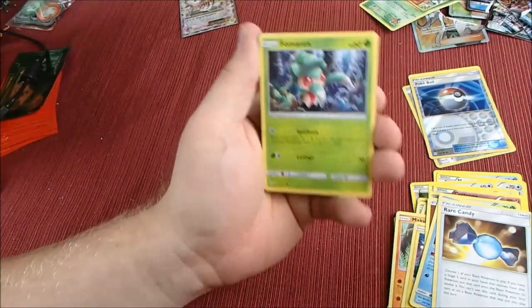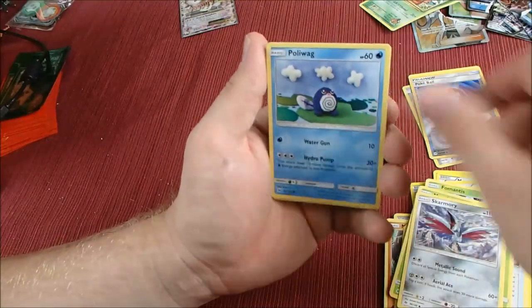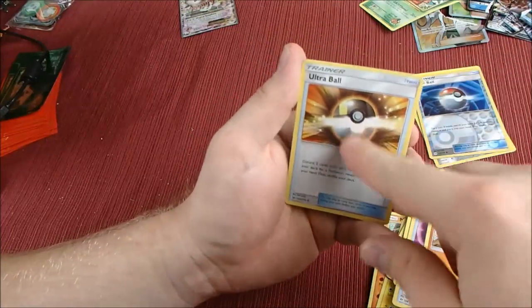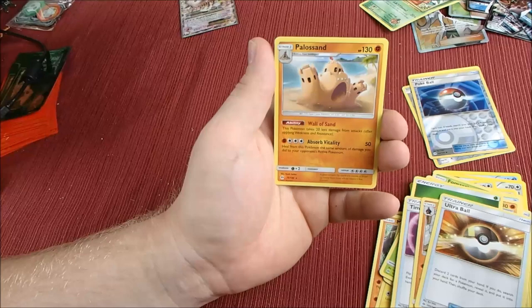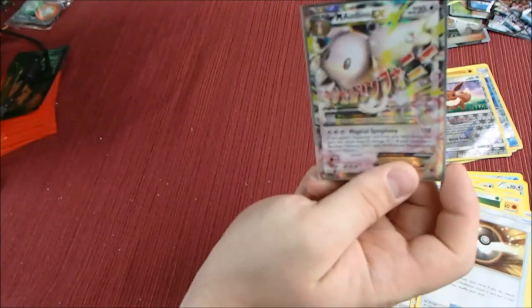Alright, we got Pheromosa, Scyther, Skarmory, Paluwag, Sandygast, Energy, Timer Balls, Volcarona, Ultra Ball — but not the secret rare — an EV reverse, and Pyukumuku non-holo. So we managed to get one Mega EX, which isn't bad for only opening three packs.